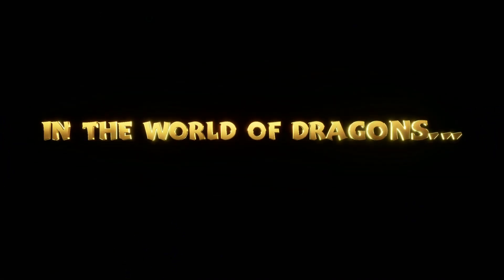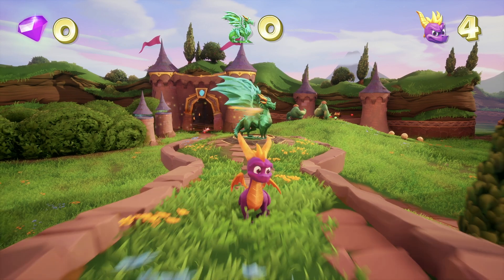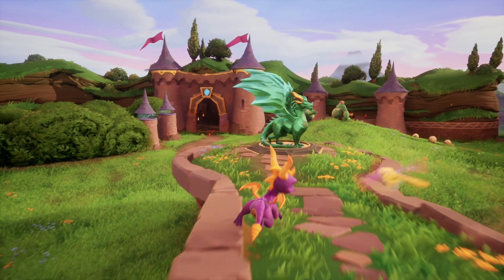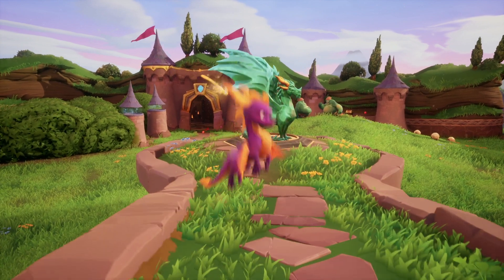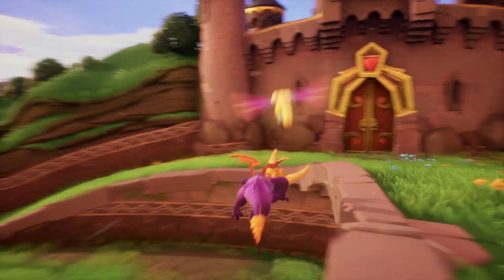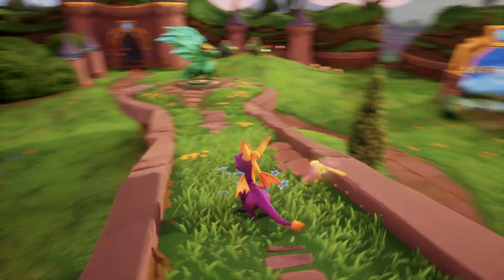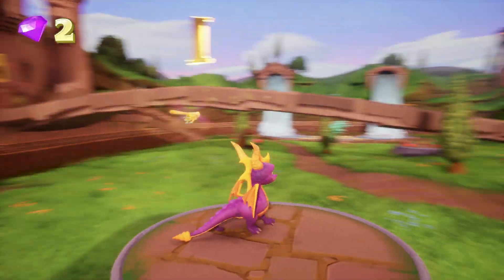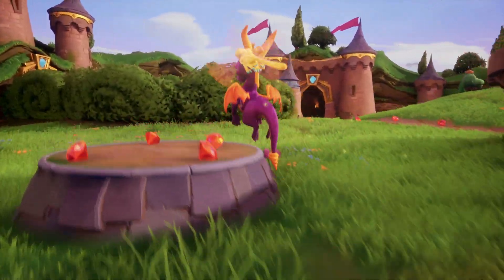Let's make the jump to 3D now — see what I did there? Another game that exemplifies this idea of simple is Spyro the Dragon. Spyro has about seven major controls that you need to know, so a few more than the last game. You need to move with the left thumbstick, direct the camera around with the right thumbstick, jump, charge, blow fire, and glide with the face buttons. There's also rolling with the trigger button. Despite moving to 3D, that's all you really need to know to play effectively, which is three more controls than Super Mario Bros.